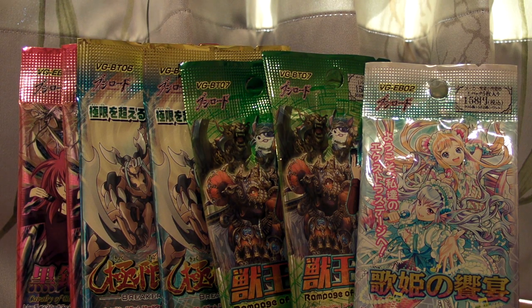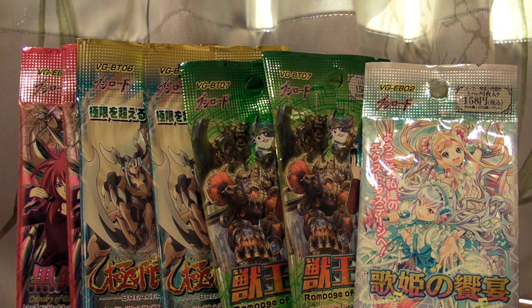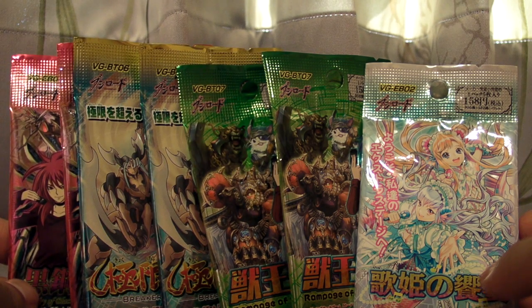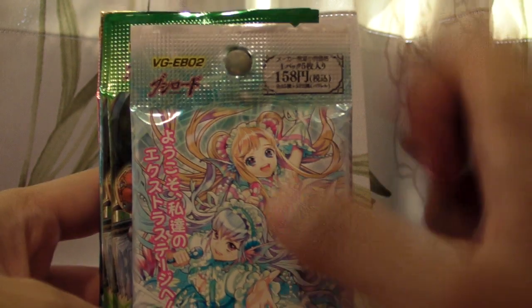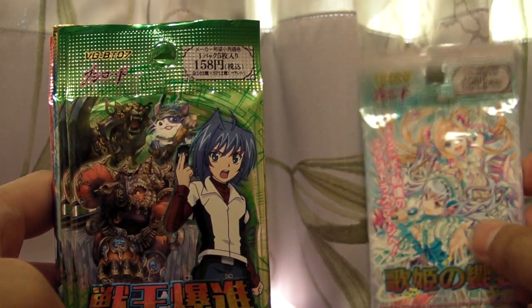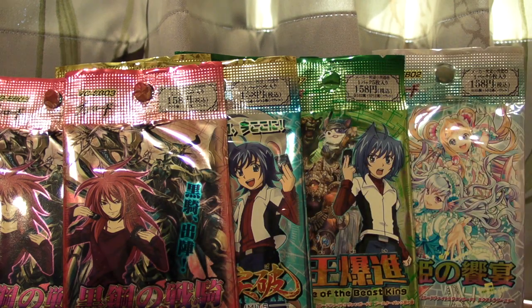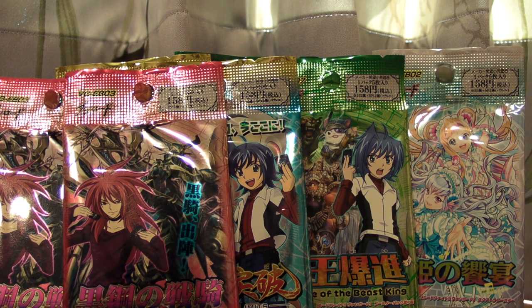I was in the shop today wanting to get some Battle Spirits but they were all sold out — number 18 came out and I wanted to do a bit of an unboxing for you. So I got some Vanguard instead. I got a total of 7 boosters: EB02 (one booster), 2 boosters of the newest one BT-7, 2 boosters of BT-6, and 2 boosters of EB03.